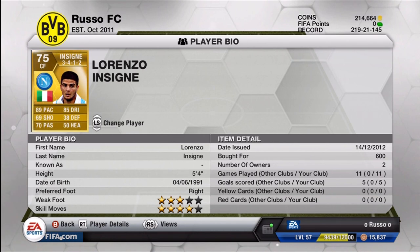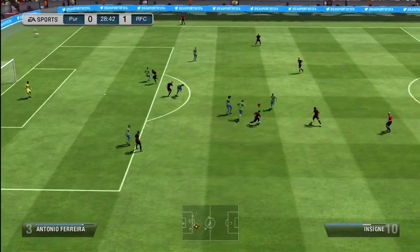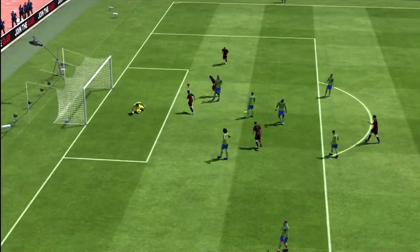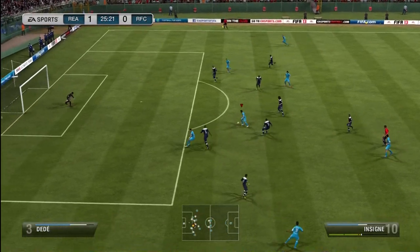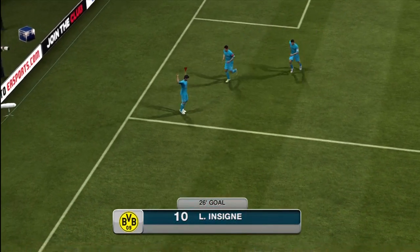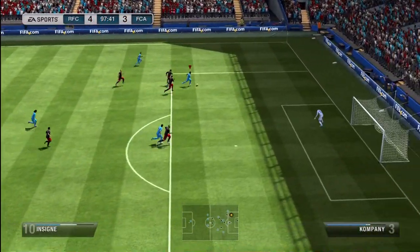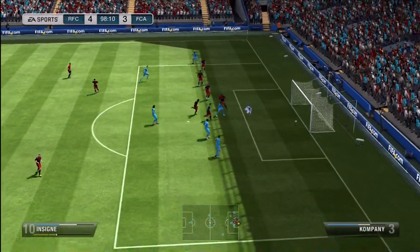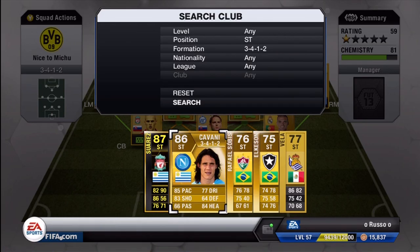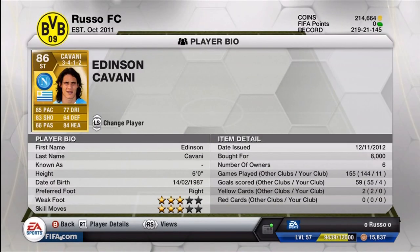Moving on to the center forward, we do have Lorenzo Insigne from Napoli as well. 89 pace, 85 dribbling, 69 shooting, 38 defense, 70 passing, and 50 heading. 3-star weak foot and 4-star skill moves. I would definitely recommend this guy to anybody — he's only 600 coins, an absolute steal. Has to be one of the gems in Serie A. The Serie A is a very pacey league, but they do have some very cheap, very good gems you can find, and this is definitely one of those guys. Very small, reminds me of Morales — look at these skill moves, unbelievable. I really like playing with really small players because they seem to get into areas much better than others, and that's really why I like playing with Insigne.